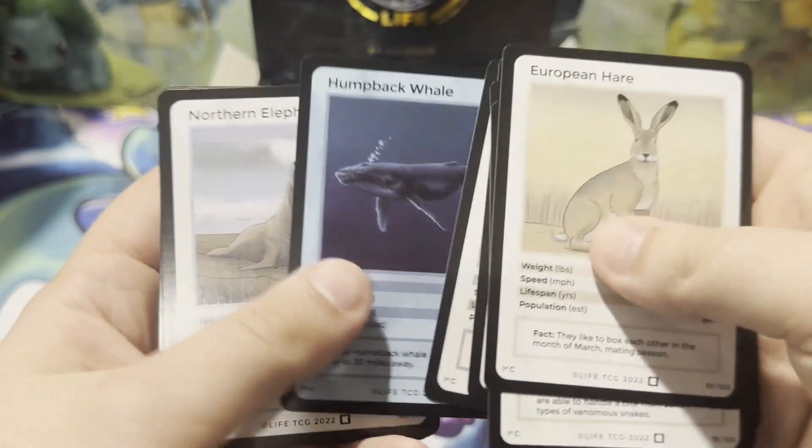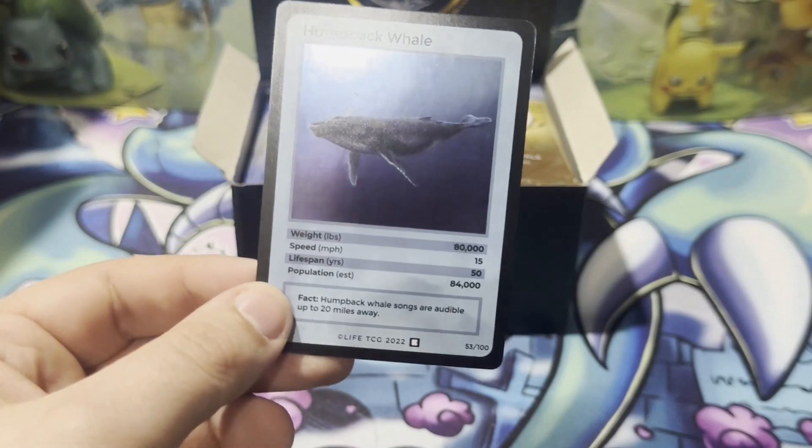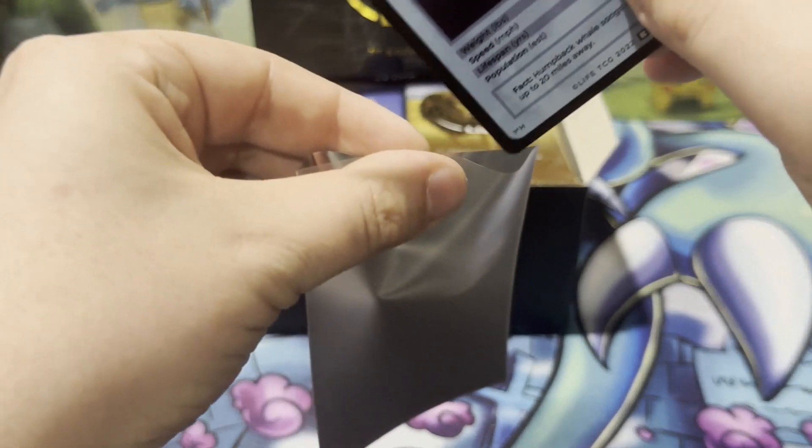Gray wolf. Humpback whale — holo number three of the box. Population 84,000 humpback whales left in the wild.